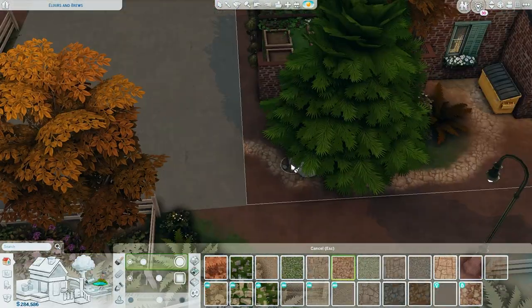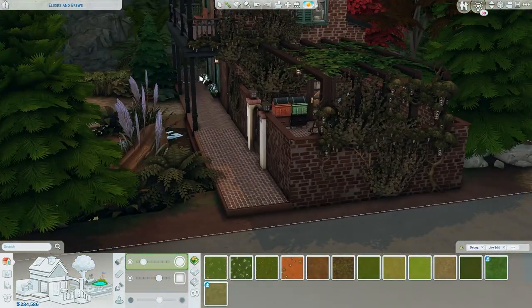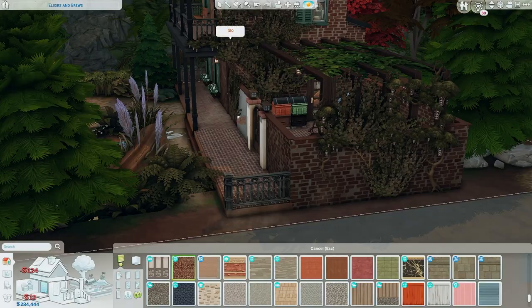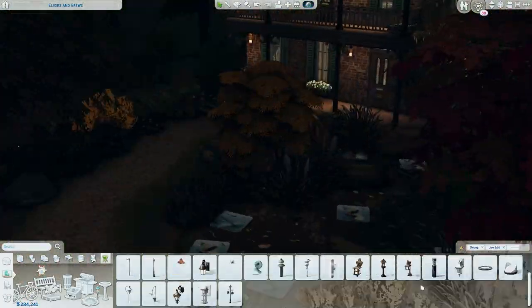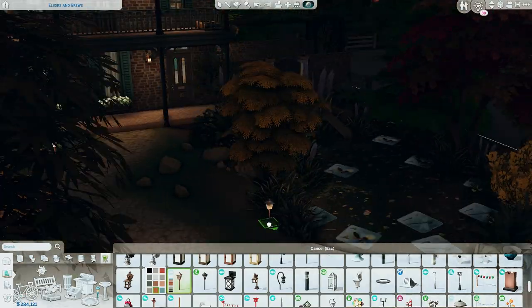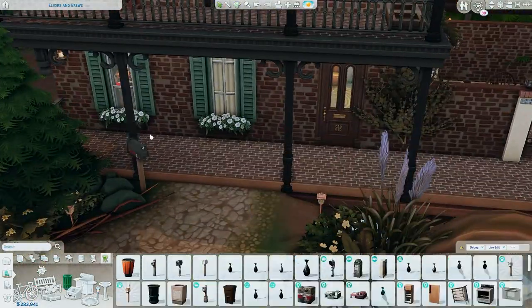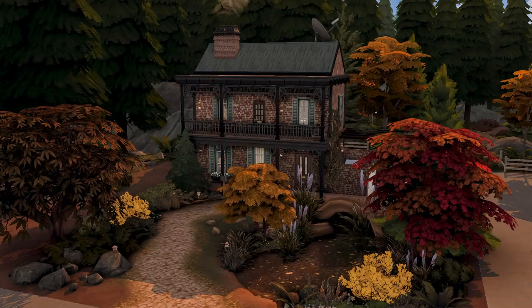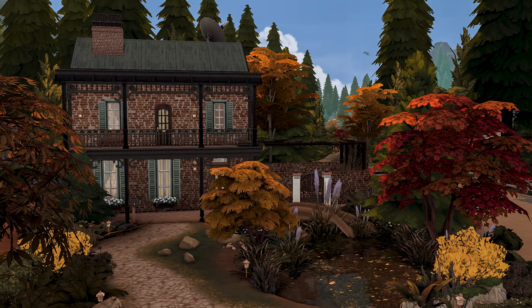If you want to download this build, it's up on the Sims 4 Gallery — you can find it under my EA ID which is SelfaTiara, or under the hashtag PlummySims. You can also click the link in the description box below which will bring you to my Ko-fi website where you can download it with the gallery download link and tray files, totally free.